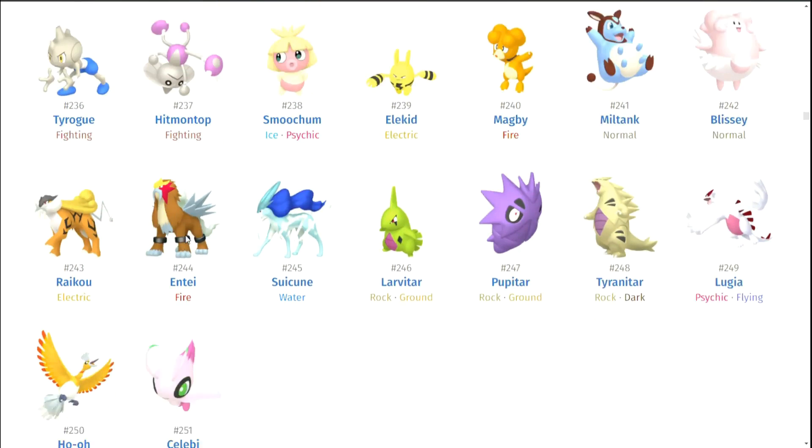Smoochum, Elekid, Magby. Miltank. Blissey. Raikou — okay, so we're getting to the legendaries and they're usually pretty good. Raikou's cool — I'm a sucker for when Pokemon shinies make them look more like their type, and Raikou looks even more electric in that form. Entei's interesting — the more I saw him the more I started to like him. I like how seasoned he looks, and the star is just kind of gray now and the fur is just more brown. For Entei it really works. Suicune — I do think he is kind of the worst of the three in terms of shiny, but Suicune's okay too.